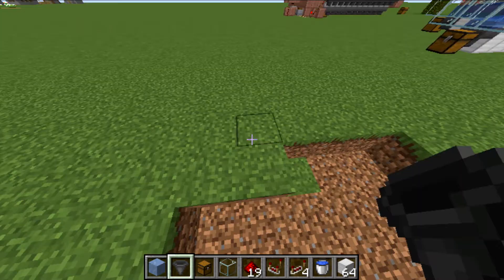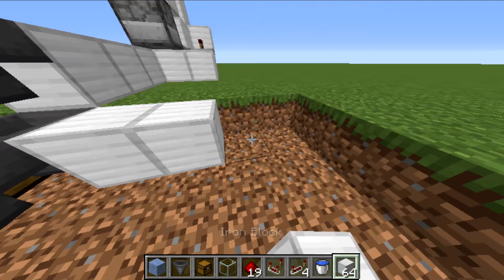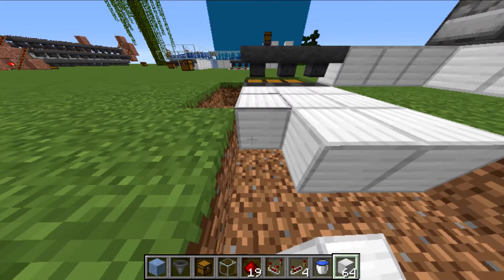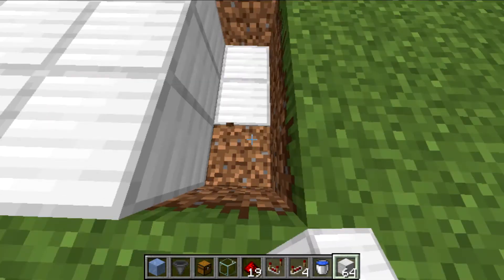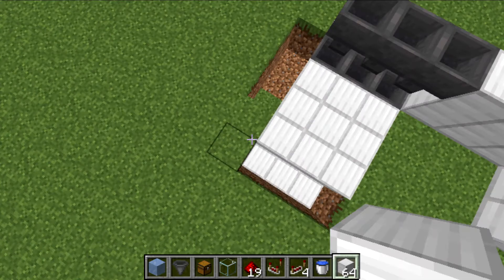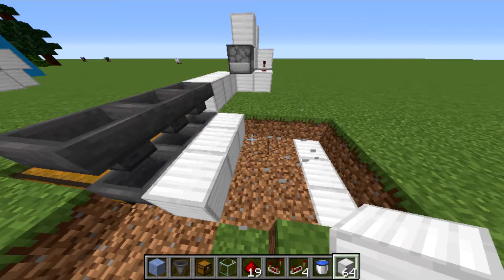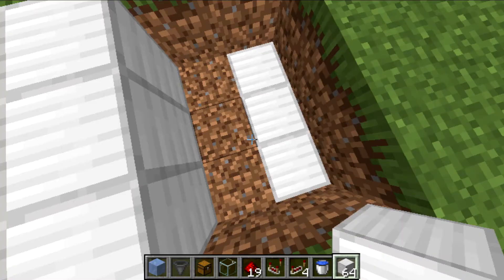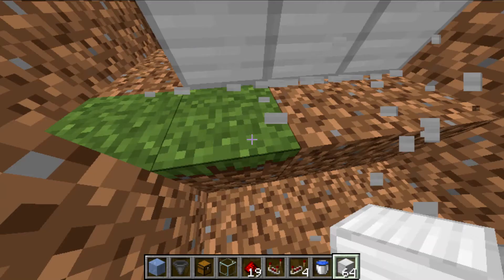So, really easy — just like that. Now, three iron blocks, three iron blocks, three iron blocks — and then just make sure they dip down like that. Once you've done that, you want to clear out this section underneath here.